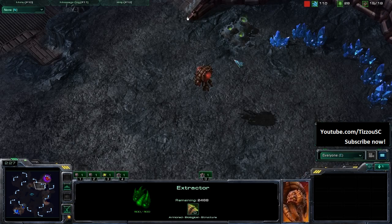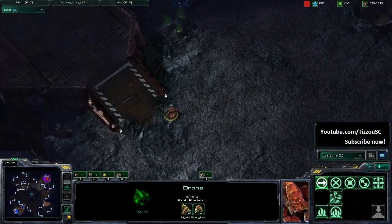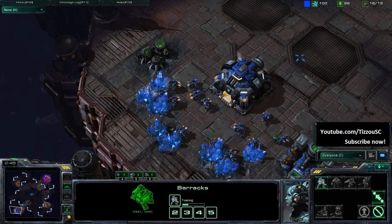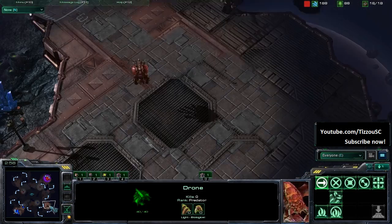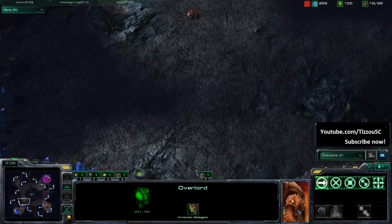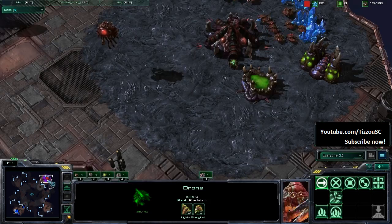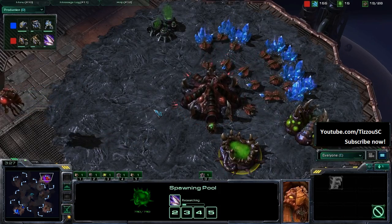Gas going down, followed by Pool. We're going to be seeing, most likely, a quick ling speed. Demaga needs to get units out to deal with harassment. Is he scouting or going to set a proxy hatch down? He doesn't have enough money yet. Jumping to our Terran's base — producing a Marine, just now getting his gas under production, getting that orbital command. Very standard. Demaga looks like he's just scouting to find out where Select is, using process of elimination via his Overlords. Ling speed is already being produced. We have ling speed on the way, a Queen on the way, and two Zerglings on the way.